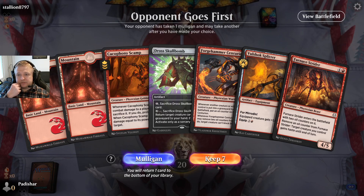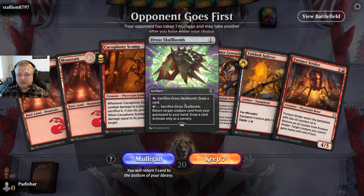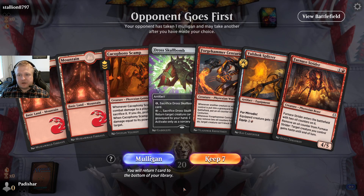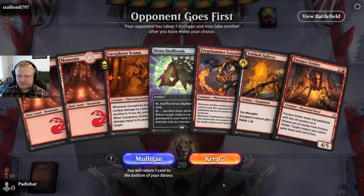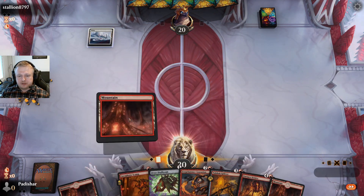Opponent goes for the mulligan again. I think I'm keeping this one because I have the Scamp — this can draw me a card — and I need only one land to play the Centurion. I have only five black cards in the deck so I'm not worried about not having black mana. It would be very unlucky to draw multiple black cards before one of my black mana sources — I can just cycle this. Opponent is at six cards deciding whether to go to five or keep. They kept six, and I have my third land already.